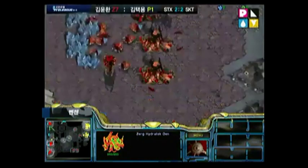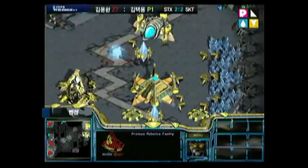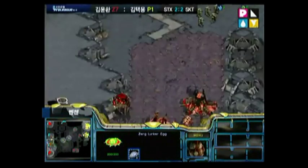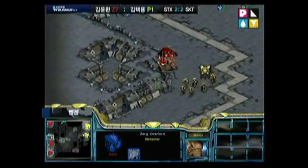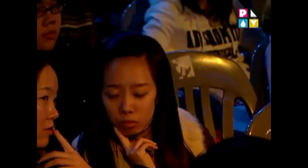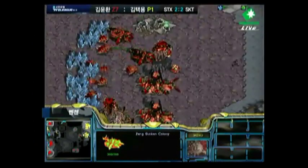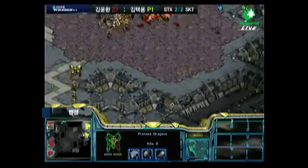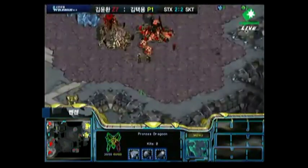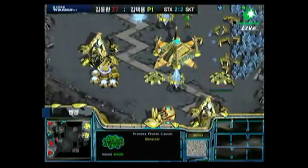And there are the Hydralisks — he's not producing Mutalisks, so he is going to go for that. There's another hatchery there, so he's got six-hatch Hydras coming out. Robotics Facility being built by Bisou. We see those Hydralisks morphing into Lurkers, so we're going to see Lurker play. He's also getting an Evolution Chamber, probably to get some Spores and also some upgrades. So we're going to see Hydra-Lurker — very effective build. It's really good as a timing attack if you can get enough Hydras out.